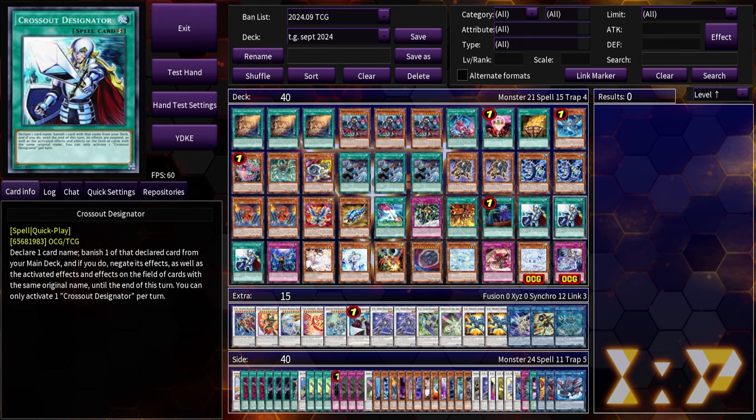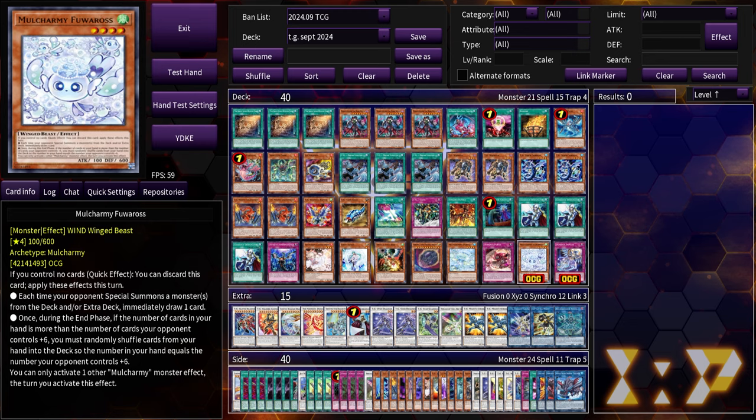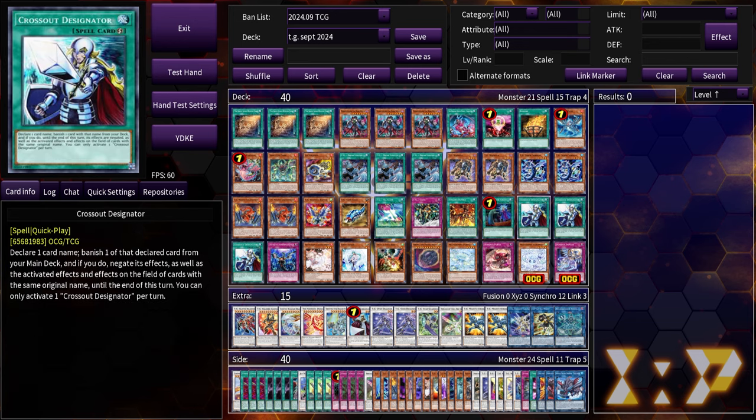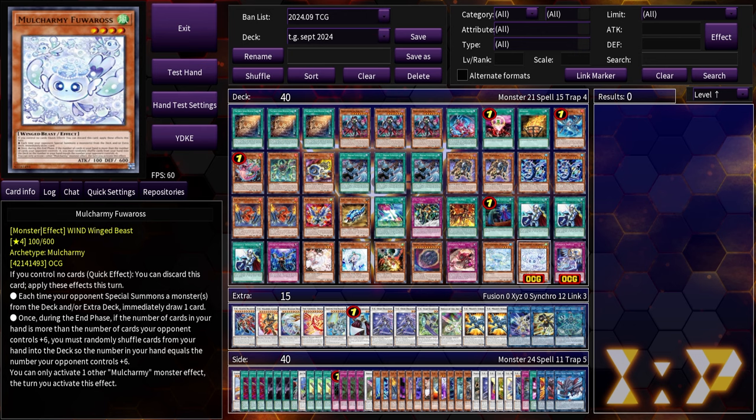Our hand trap lineup — called by and cross out. Cross out is going to become a lot more relevant once the mulch army furos comes out in Rage of the Abyss. The reason I wanted to make this video now is to look ahead at that set and see if anything changes how you play TG. There's really nothing in that set for TG other than these two generic hand traps — dominus impulse and the mulch army.